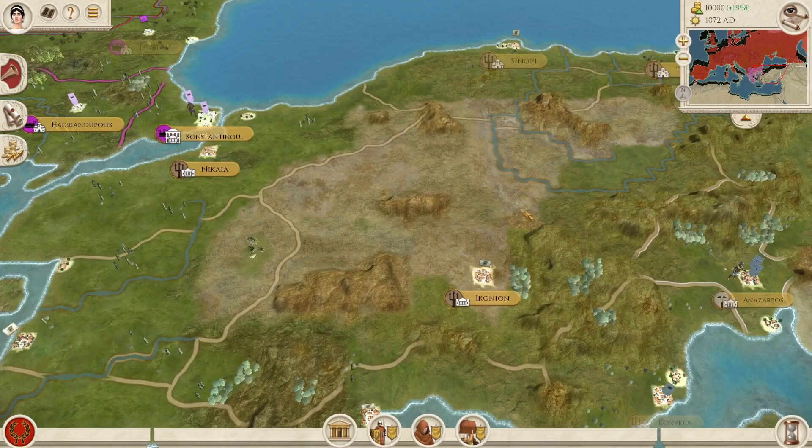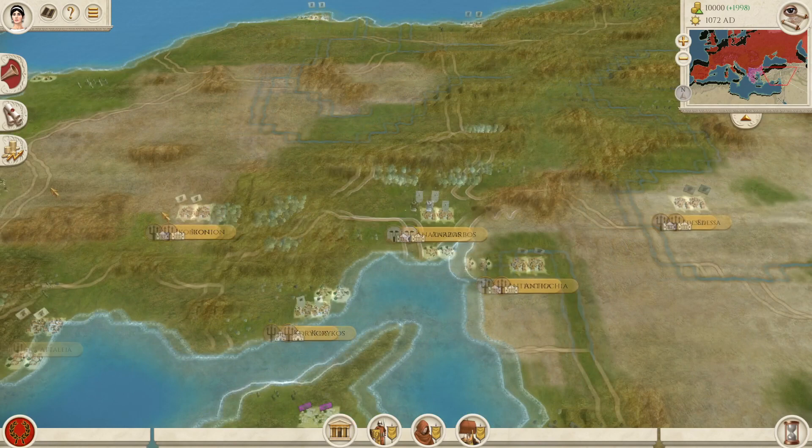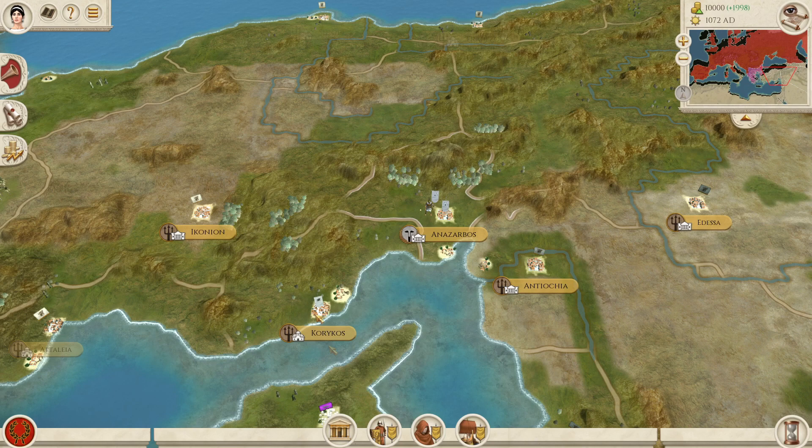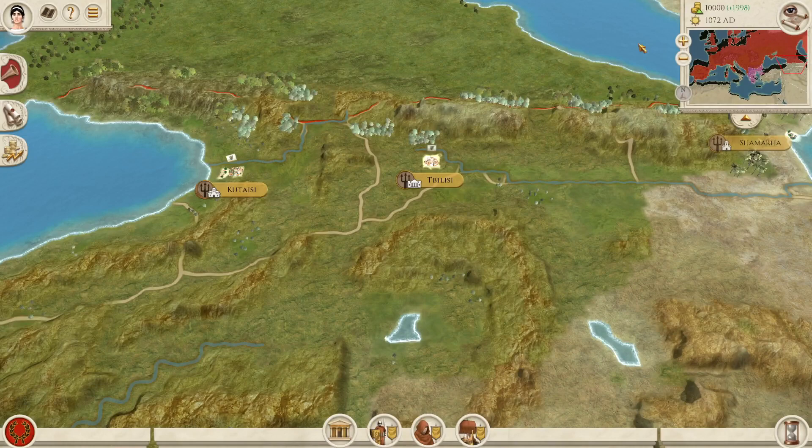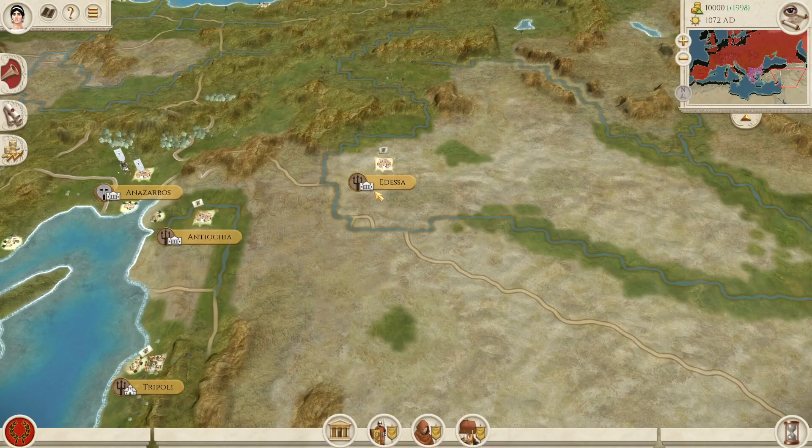I've got most of the Asia Minor provinces with a couple of minor changes. I changed Cis to Anazarbos, and changed Tarsus — because it was in the wrong place — to Coricos, and changed the province names to Kilikia Trachea and Kilikia Pedias. I've also added Georgia and Shirvan, though I haven't yet added Mesopotamia or the South Caucasus.